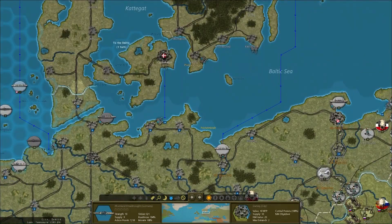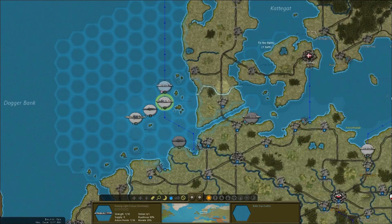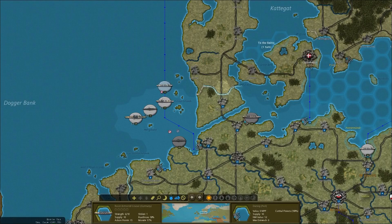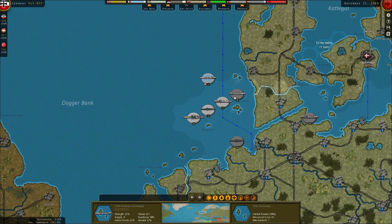Unfortunately we haven't got enough ships nearby to finish it off. Two damage there - it would be nice to finish it. I'm going to chance it and bring this destroyer across for one more damage. It's not quite going to take it out, unfortunately it's going to just get away.